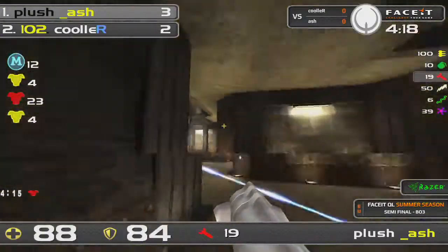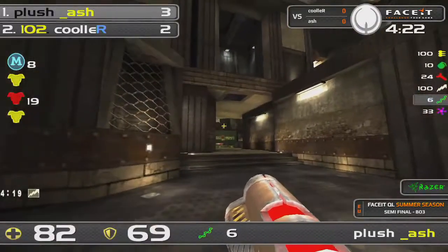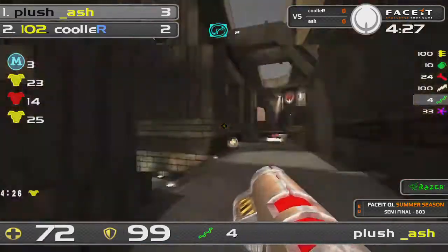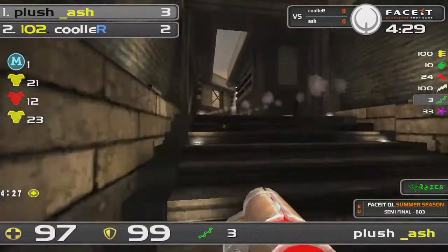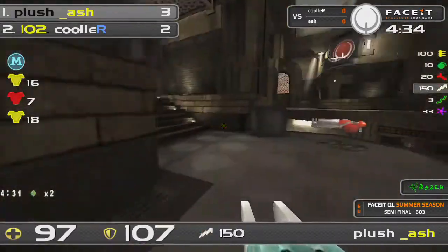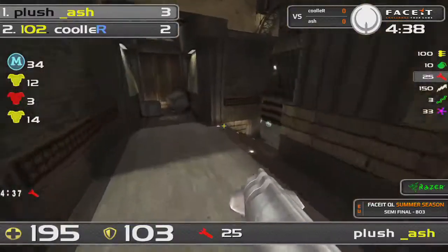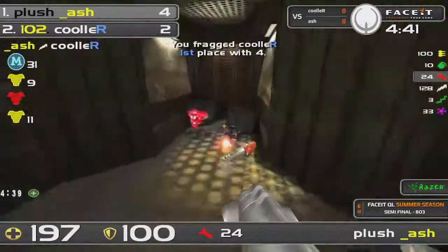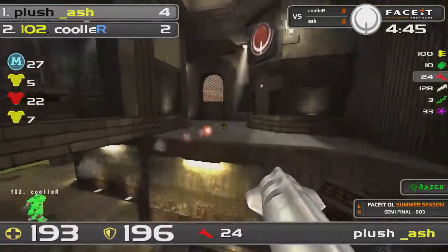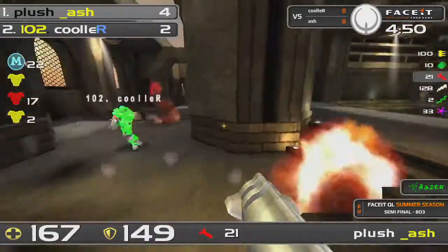This is what separates these two. Ash waits for Cooler to make a move — he's really quick at setting up the shot. It's like: I see an opportunity and I go for it. Two rails in a row — Cooler is screaming. If he drops down to the red, he's going to be dead for sure. Ash still has time to pick up the mega health and moves over to the red. Cooler is already there and goes down. That was unavoidable — Ash really had the timing on.